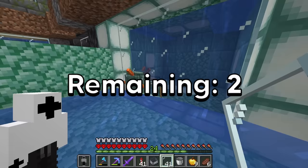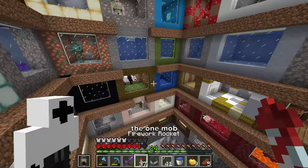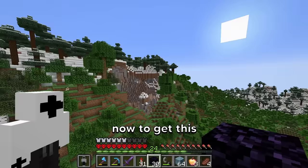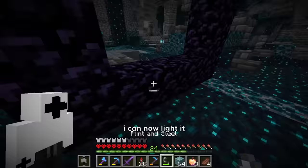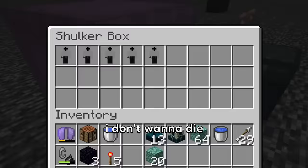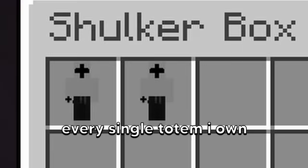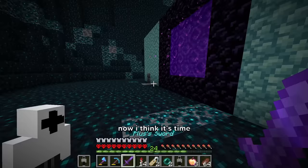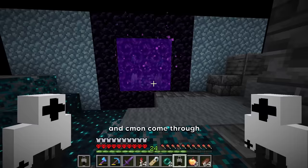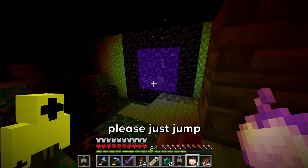Now there is only one mob that remains — the one mob I've been dreading to do since the beginning: the warden. To get this warden, I'm gonna want to build a portal by a shrieker. When the warden actually spawns, it should think the only way it can get to me is through this portal. I don't want to die while doing this, so I'm going to grab every piece of gear I own. Now it's time for the moment everybody's been waiting for — let's get this warden. There it is — name you, and now run through here. Come on, come through — warden, please just jump. Thank you — the warden went through.